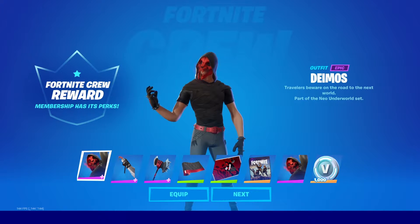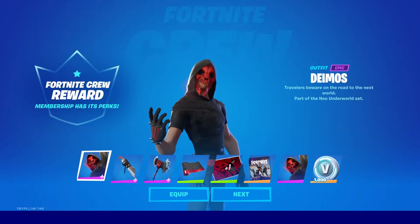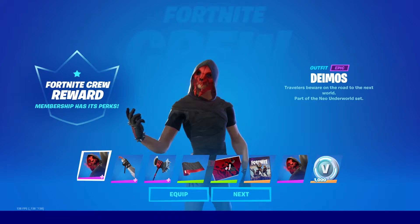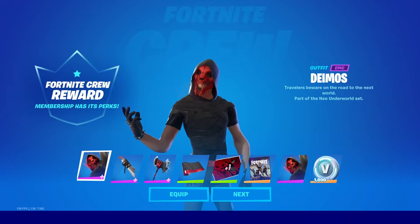So here we got them over here, I have them open. This is the Daimyo's outfit. It says 'Travelers beware on the road to the next world.' Part of the Neo Underworld set. So that's him right there — he has a different edit style that has a green skull and green other things that we'll take a look at later on.